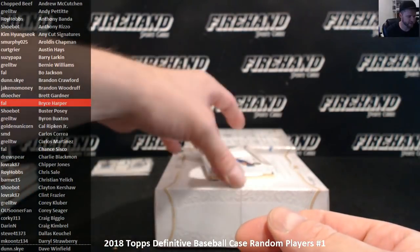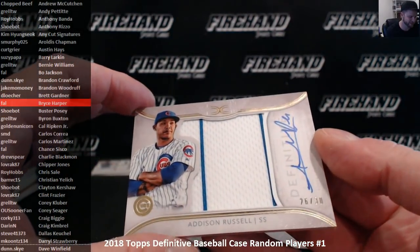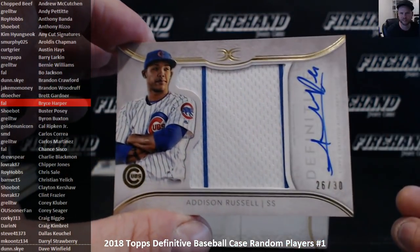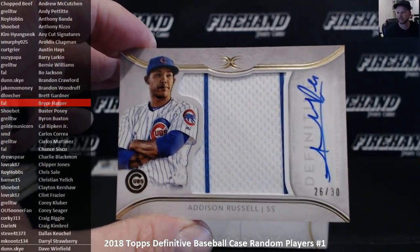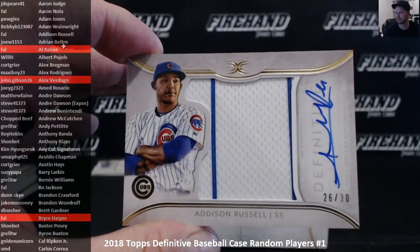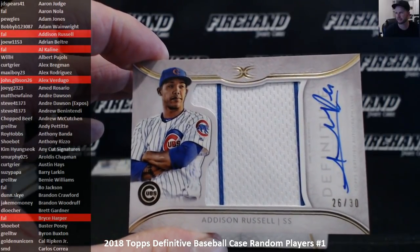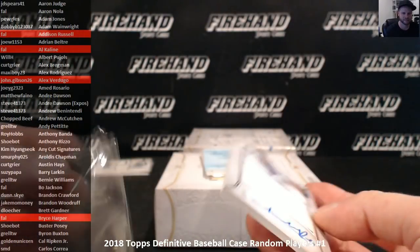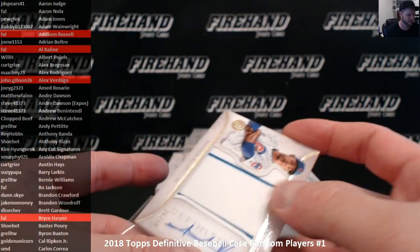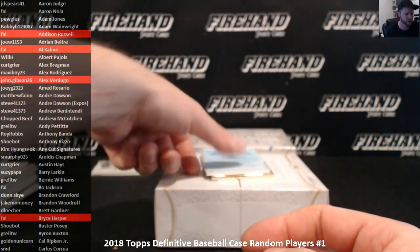Oh crap — Addison Russell, 26 out of 30, jumbo jersey auto, the Cubs. Addison Russell is Frank. Soy Sauce thought he drew this guy, but he did not draw this guy.